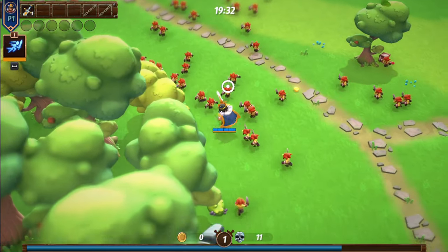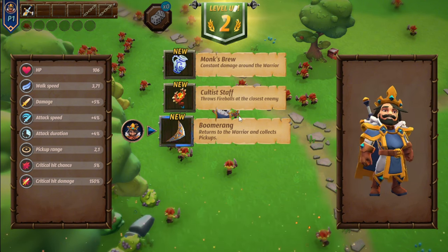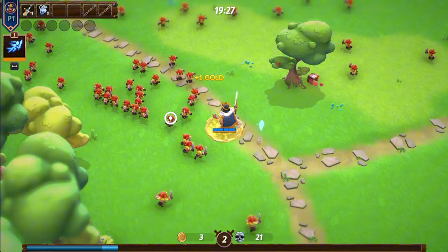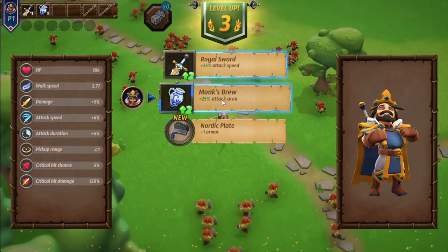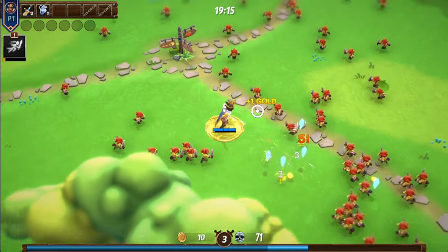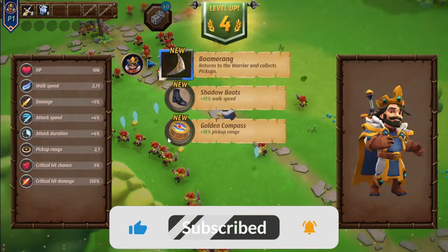It seems really cool. When you kill enemies, you collect experience to upgrade and get more skills. If you're playing with a friend, you'll both see skill options to upgrade — each player gets the same choices but picks whatever they want. I'm going for some damage around me, a type of defense. Then I can choose attack speed or attack area — I'll go with attack speed. These skills are only for the current match; they don't stay with you forever. You'll need to claim them again each match.